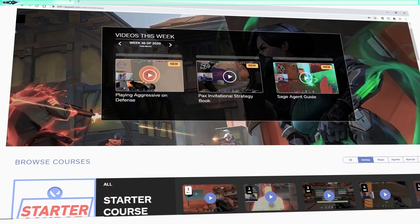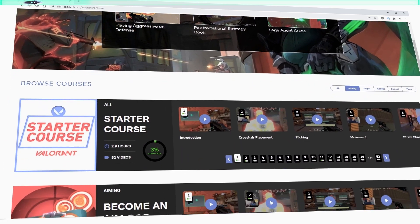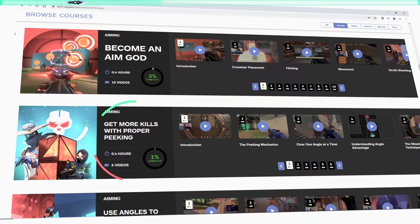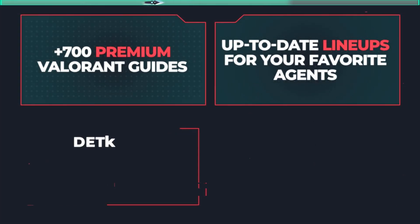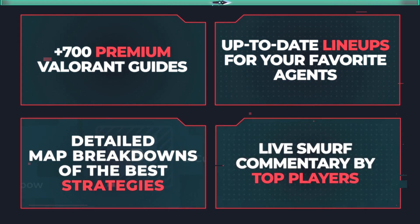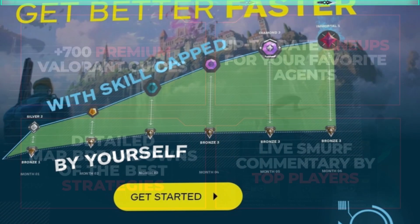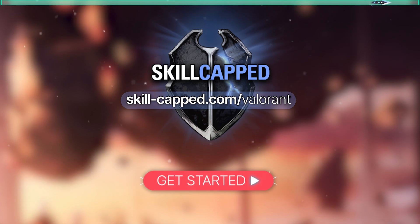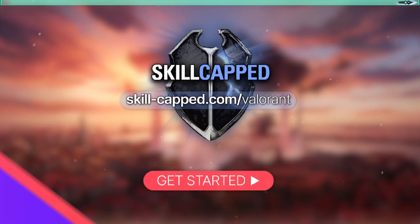Before we move on, if you guys are serious about improving, I highly recommend you check out skill-capped.com. We have up-to-date lineups, courses on how to improve with all agents, smurf commentaries where a higher ranked player walks you through how to carry in your rank, and so much more. Come join over half a million satisfied members, improve that KDA, and get the rank you've always wanted at skill-capped.com — link in the description below.